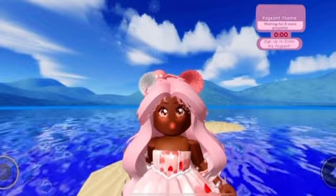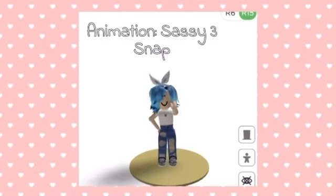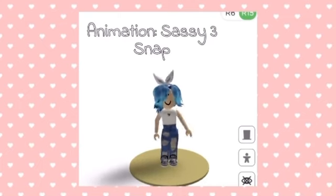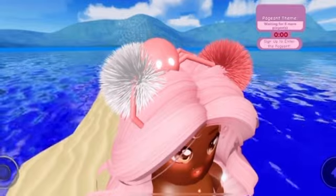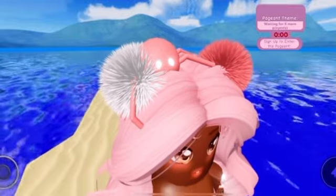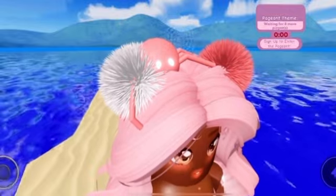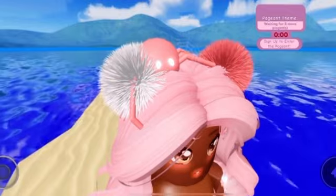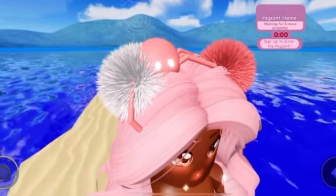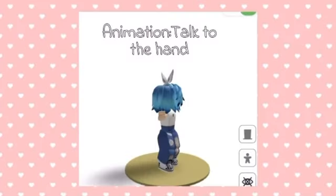Next up, we have another sassy animation from Call Me Bob's inventory, modeled by Royal High News, and this one is called the 'Sassy Three Snap' animation. Obviously this is a rough draft because it's a little choppy, but I really like how they have three snaps going up, then to the middle, then to the side and down. I feel like that's really cute and sassy — maybe if you're trying to tell someone something, you'll use those three snaps, which I think is really funny.